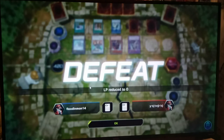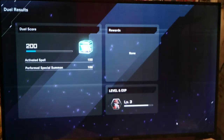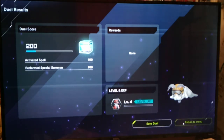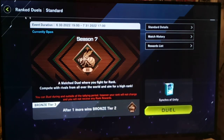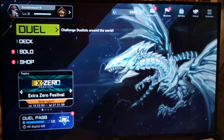Well, we learned something in that duel — Borreload Savage Dragon, pretty good, pretty good. Also some of the link monsters he was using seemed pretty good as well. Somehow we still leveled up.